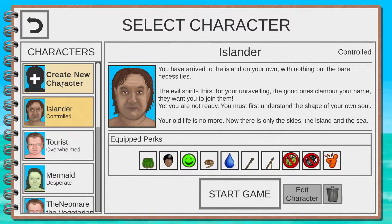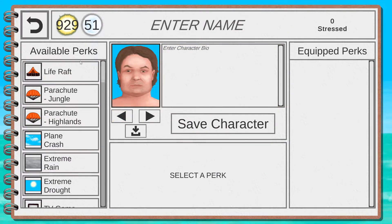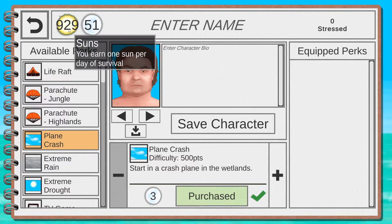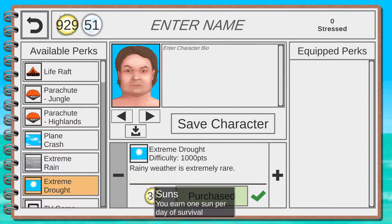Mermaid and Tourist are definitely for experienced players, so don't pick them as your first character. You can pick Islander. You can also create a new character, however most or maybe all of the perks will be locked at the start and you'll need the meta currency to unlock them.